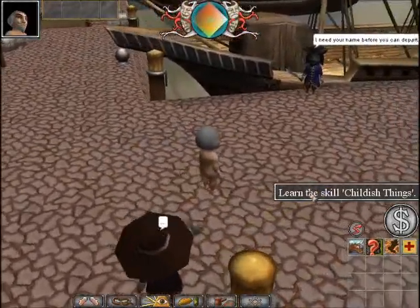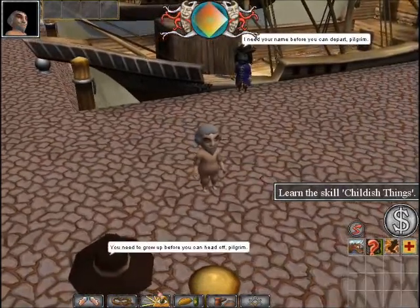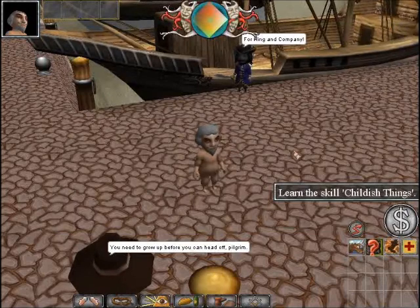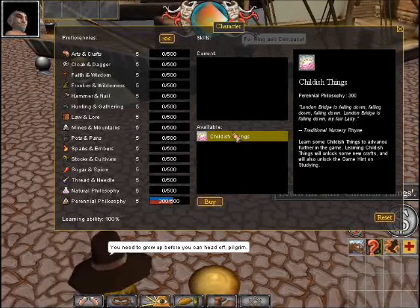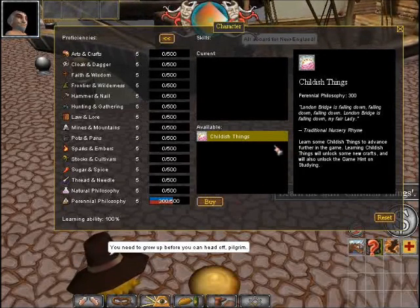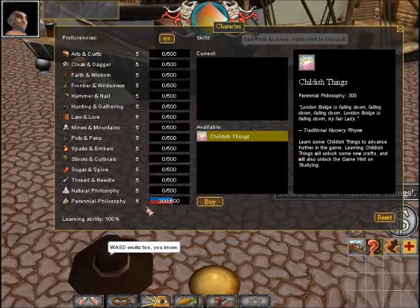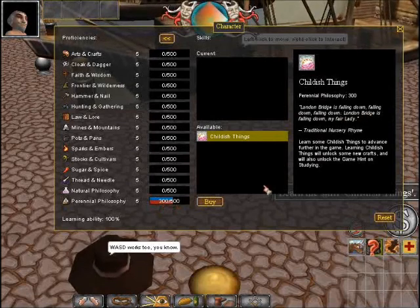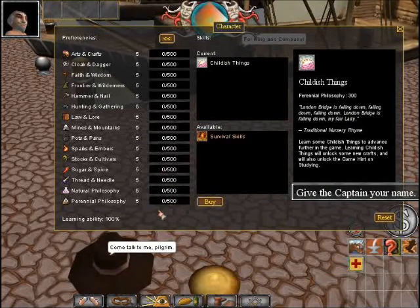Now we need to learn the skill Childish Things — that's what the new tutorial says. We go into studying by clicking this tab, or we can press Ctrl-T. It's a lot easier to press Ctrl-T because it's quicker, and I found that I've used these hotkeys a lot more as I got into the game. First thing we need to do is click on Childish Things, and as you can see, it fills up our perennial philosophy — it's filled up to 300. The perennial philosophy requirement for Childish Things is 300 as well, so when we press Buy, it purchases the skill and the perennial philosophy gets reset to zero.